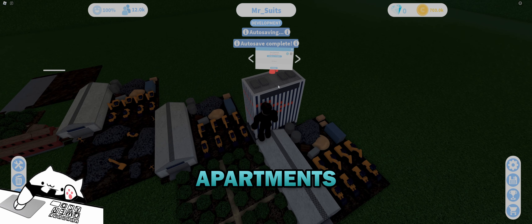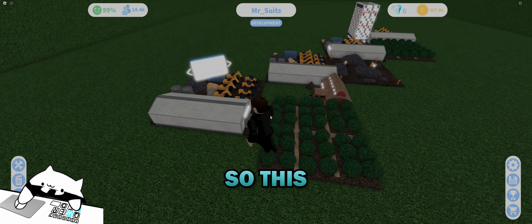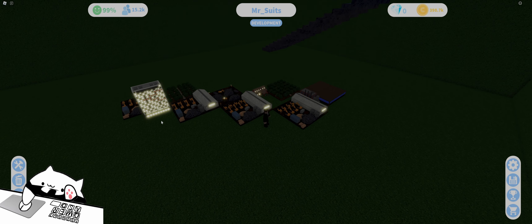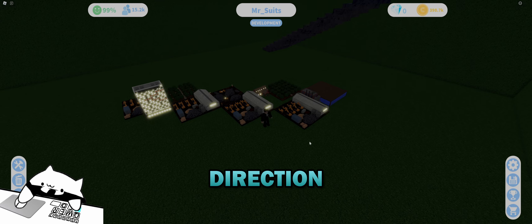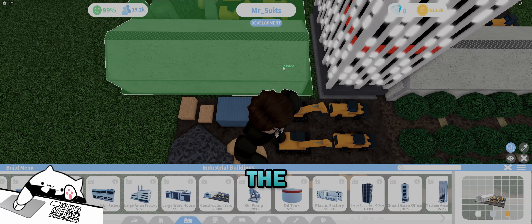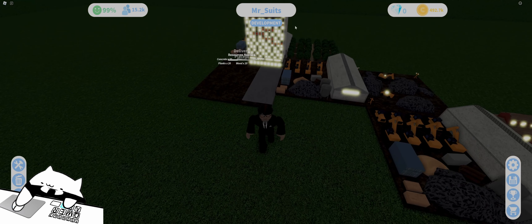We'll go down the line of all the industry stuff. We have all the resources so we'll just work through them. First is wood — we have a large tree farm, so we'll do that. Construction yard placed. Next we need lumber — another construction yard and a large tree farm next to it. Then we can build the office buildings.